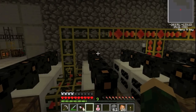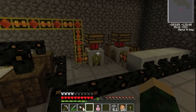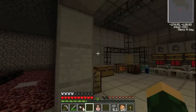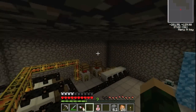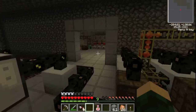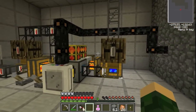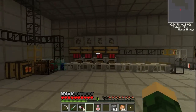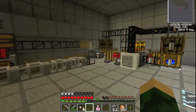There's just a bunch of geothermal generators over here. There are two pumps in the nether taking lava very slowly, so I think we're going to be here for a long time. Anyway, that was just the geothermal power station and my new tin factory. I'm loving it, I think it's awesome.